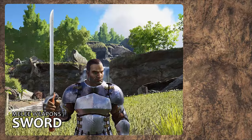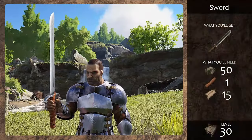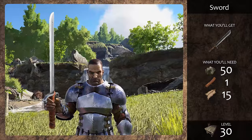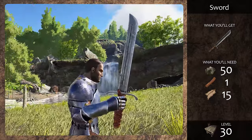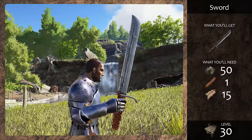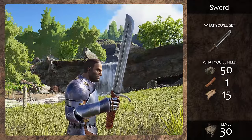At level 30, you can craft a sword, which is lighter than a Pike and does a lot more damage. It's one of your most effective tools for collecting organic polymer from dinos like the Mantis, Hesperornis, and the Kairuku. I suggest that as soon as you can craft a sword, stop carrying around the spear and Pike. You'll save the weight and this does a lot more damage.